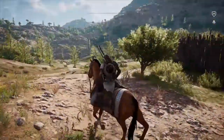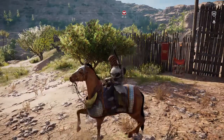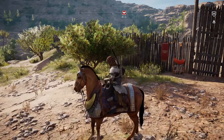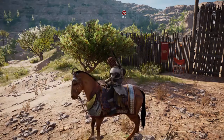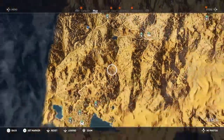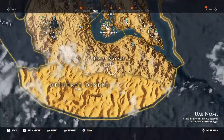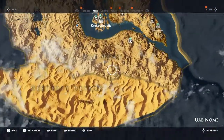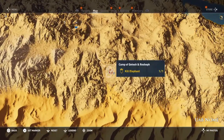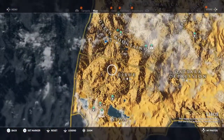Hello, this is PJ from the Hudson Valley's alternative 92.7 and 96.9 WRRV, and we are playing Assassin's Creed Origins — so far an awesome game. I already made a video about hunting those two other elephants that were down yonder. I killed those two, hunted them down, got the points — you get an ability point for doing it, which is always worth it.